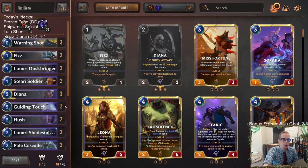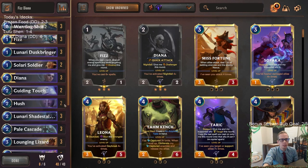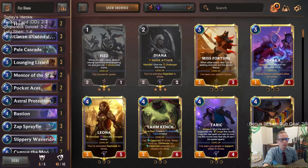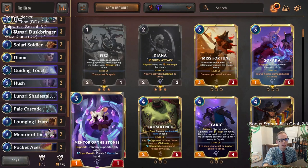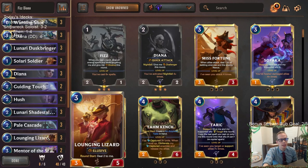Yeah I guess they would have been able to kill Fizz because I wouldn't have had any other protection for Fizz. But there we go - GGs! We'll still take a nice 4 and 1, super close to the 5-0. Fizz is just pretty impressive right - the last couple times we played Fizz, Fizz Twisted Fate last time we went 4 and 1, and now this time we're going 4 and 1 again. Really impressive for Fizz, and Sprayfin, Wave Rider - these cards are just awesome.